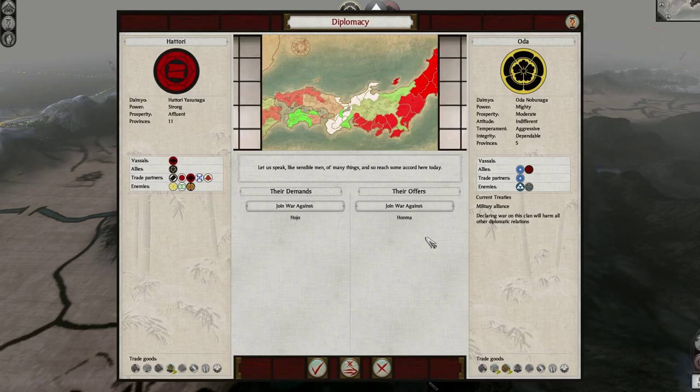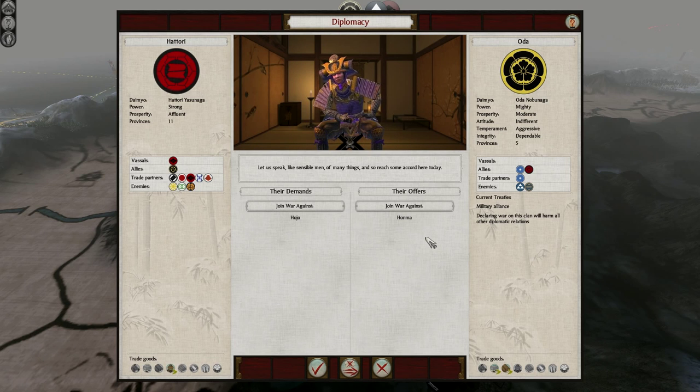Alright, there's some Oda units, there's an Oda Matsuke. They offer to join the war against the Honma — wow, gee, thanks sir. And they want me to join their war against the Hojo.